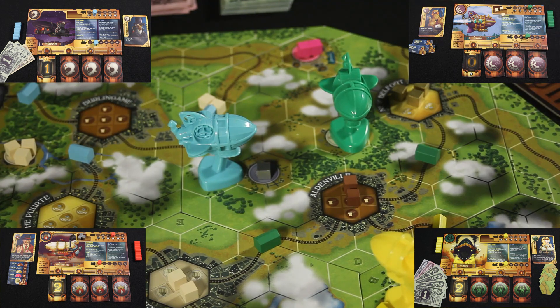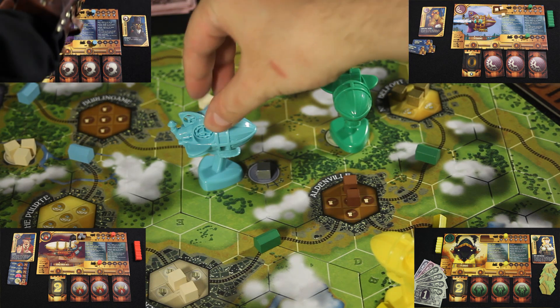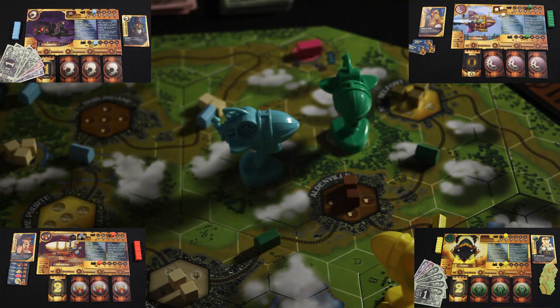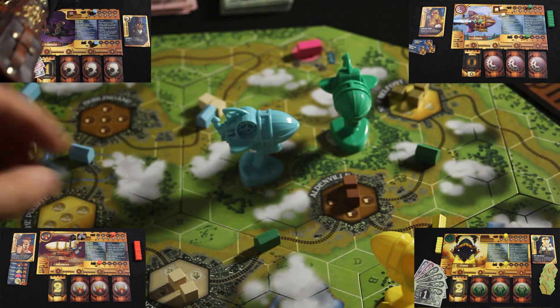The next player to go will be blue, also known as Thaddeus Birch aboard the Godfather. He's going to move one hex and pick up this cube and put it into his hold. For Thaddeus's action, he's going to spend four dollars and build a depot right here.